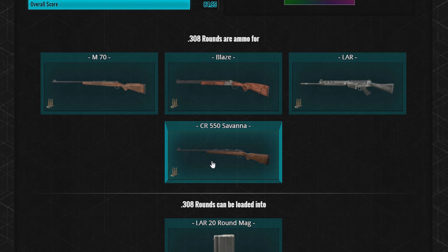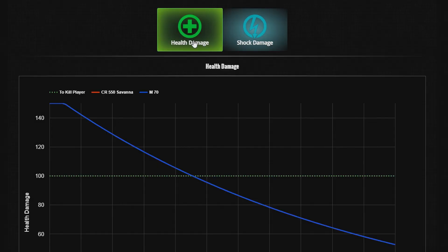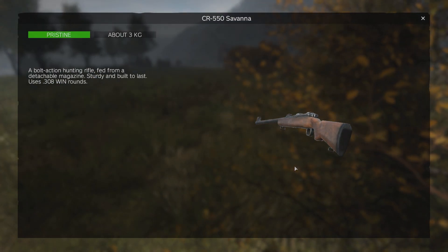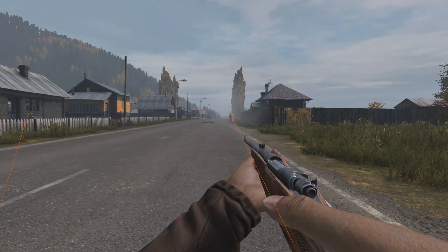So the CR550 is already off to a very good start, capable of one-shotting most any unarmored target at many ranges and has the exact same damage drop-off as the Tundra. It has the same bullet speed too, which is the highest health damage of any weapon in the game, so the Tundra and the CR550 have the same damage.